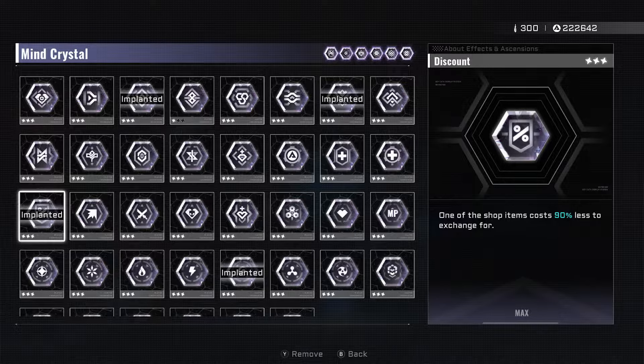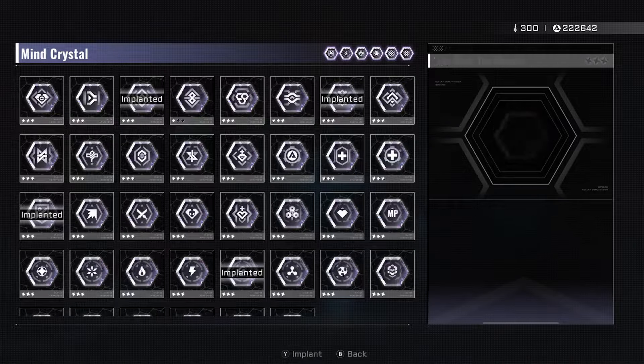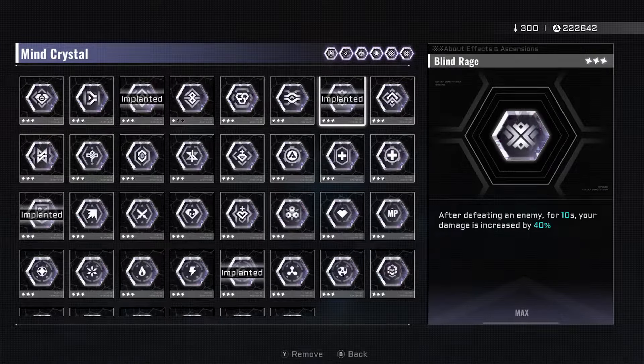The discount mine crystal is very effective for letting you get extra potentials and maybe extra tactics. Just make sure that if you're buying tactics, you only buy the ones you actually need and sell the rest. It can also give you free ascensions, which helps power up your character through potentials without sacrificing the money you need for ascensions.